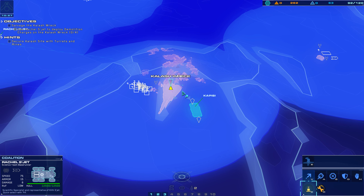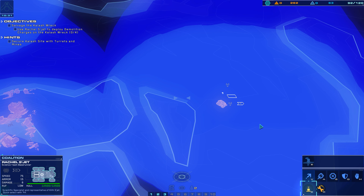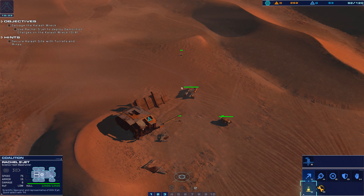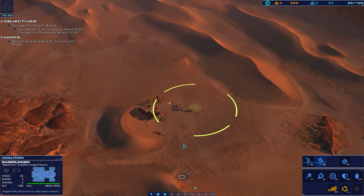Charges placed and enabled. Pull back to a safe distance and initiate detonation. Time's a-wasting. The charges can be detonated individually or as a group. Rachel, make sure the charges are placed on the Kalash wreck itself.